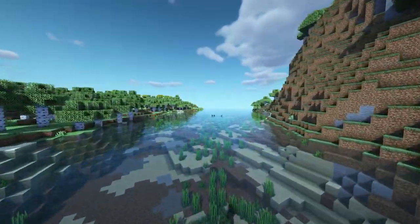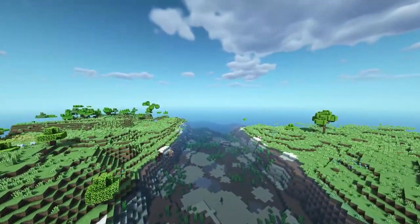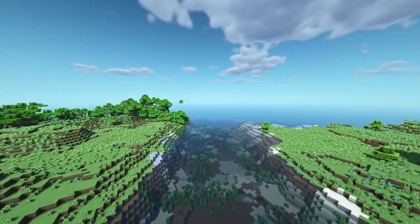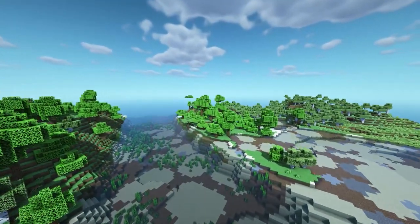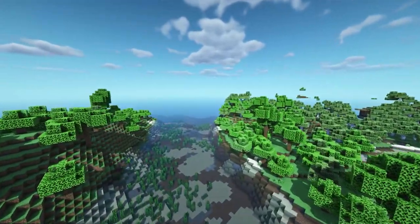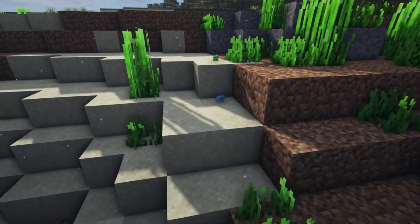This next Minecraft mod is called Upstream and it upgrades rivers — it makes them super wide and super pretty, looking much more realistic. It's available for both Forge and Fabric and also works with Biomes O' Plenty.